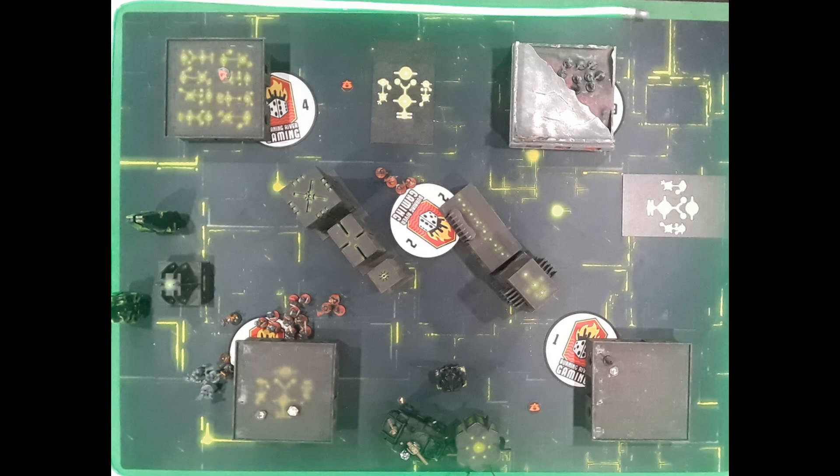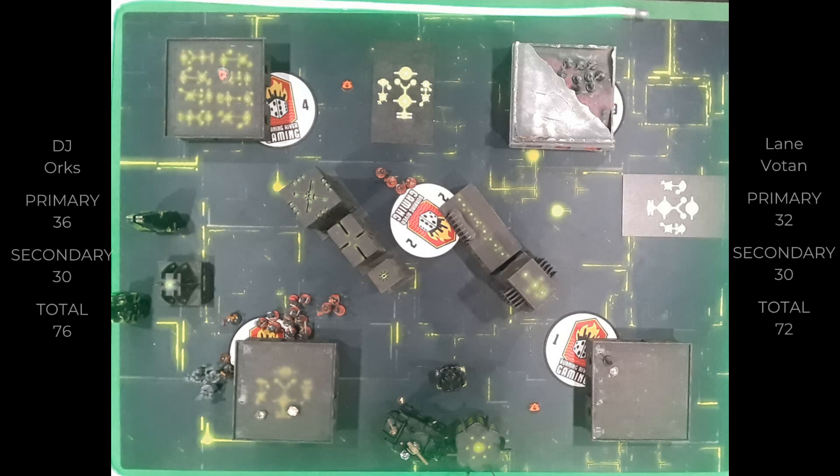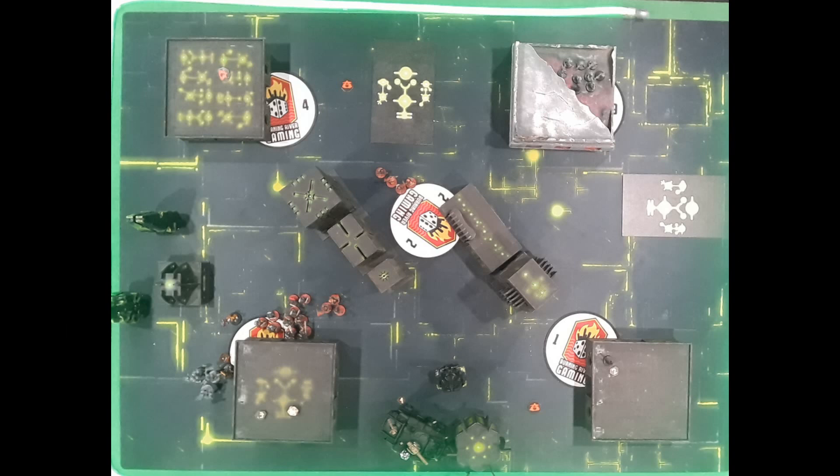Storm Boys left in the corner at the end of DJ's turn. The score going into the final steps was Orcs still leading 76 to 72. Now it's the cleanup phase. Lane moved his Hecaton to take the bottom objective and his secondary objective, blocking so Orcs couldn't contest it. He advanced the Hecaton to cover both the primary objective and the orange Lay Claim secondary marker. He also needed to prevent DJ from getting Get the Good Bits late in the game.